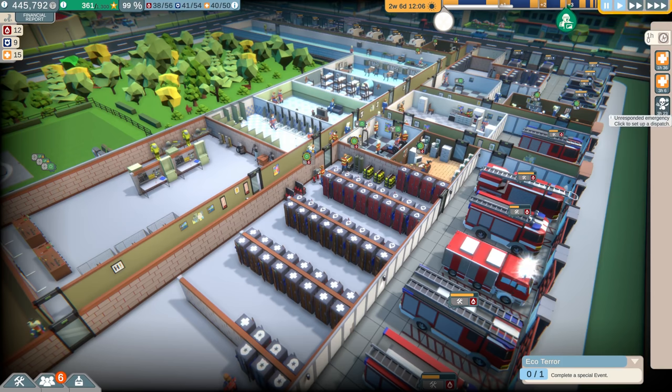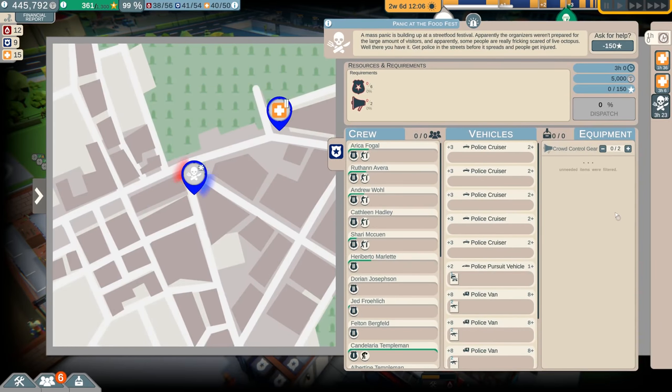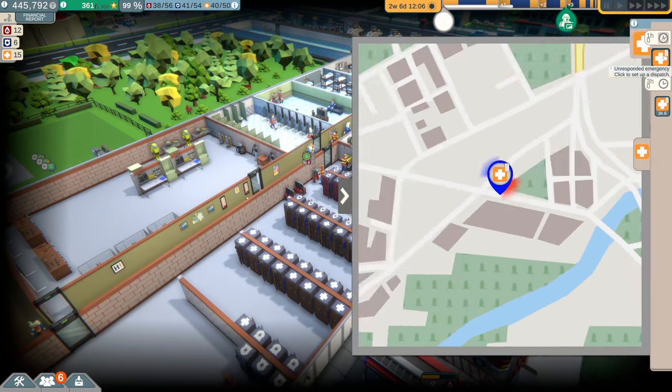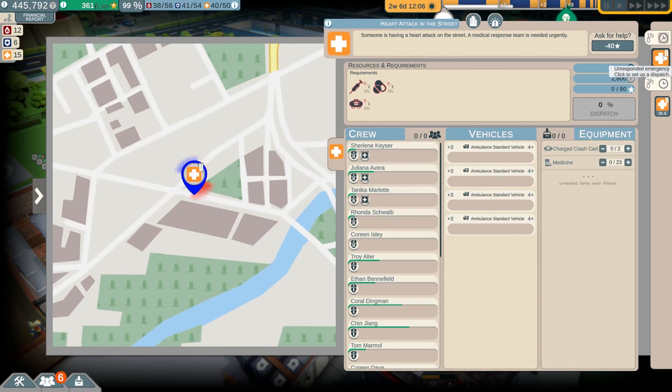Let's hit the main event. Panic at the food festival — a mass panic is building up at the street food festival. Apparently the organizers weren't prepared for the large amount of visitors, and some people are really scared of live octopus. Ha! Wait, this is a police call? Fine, we gotta send some police out there. Let's send them in a riot van. We need two riot control gear. Now we have some medical calls here — I'm pretty sure this is related to the street festival.